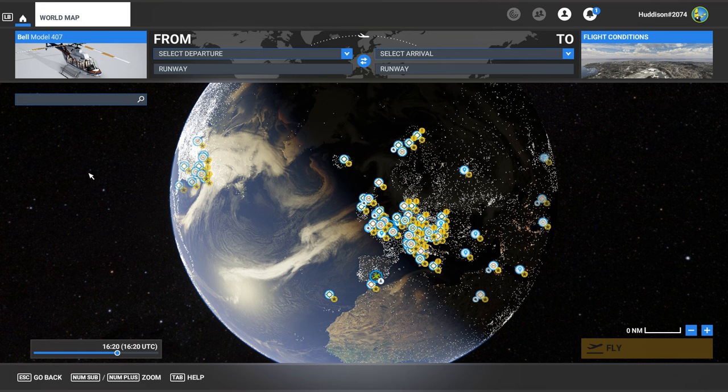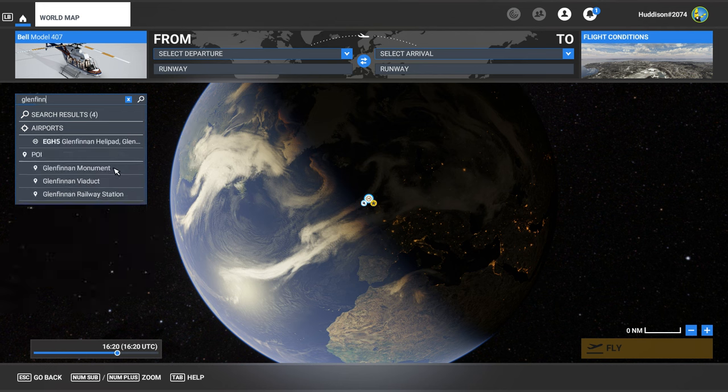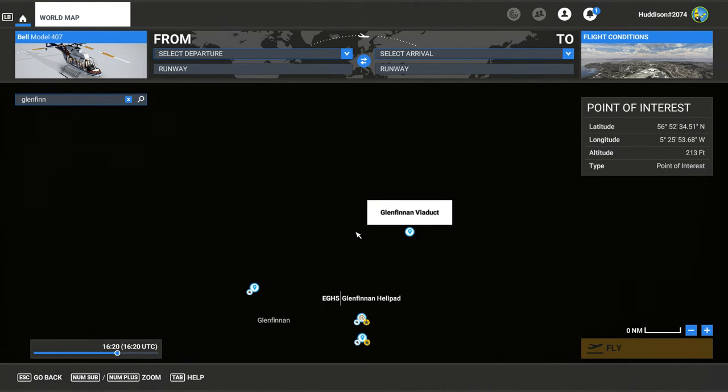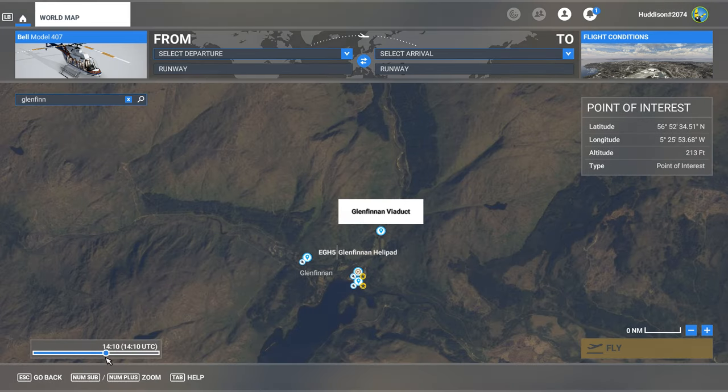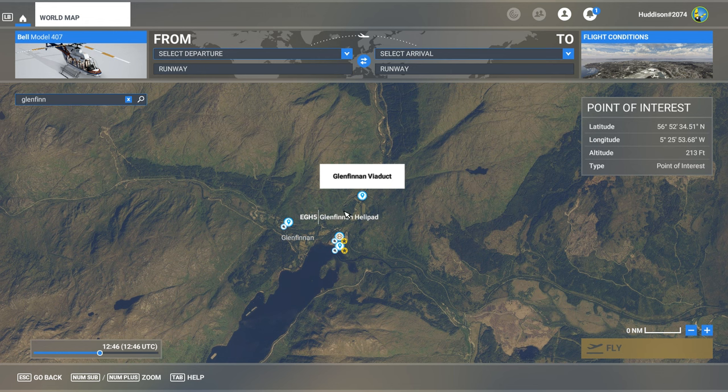If you're going to buy this add-on, a couple of things to know. It does recommend that you type in 'Glenfinnan' — just click on the viaduct and it will take you to the area where the steam train runs. It runs around three points: Glenfinnan Viaduct to the railway station, and the Glenfinnan Monument, and it travels between those three.